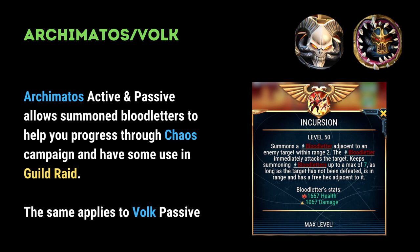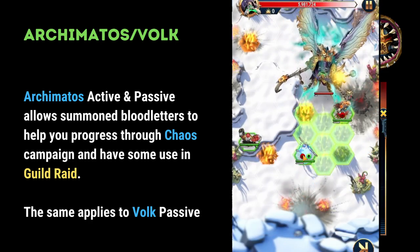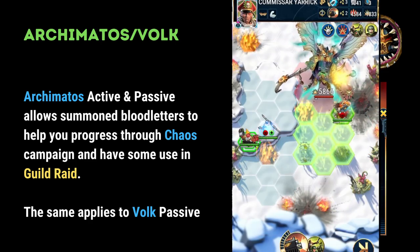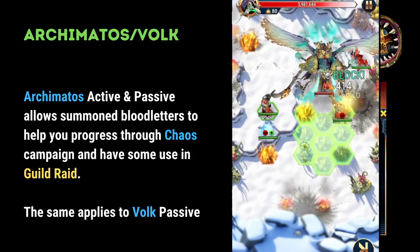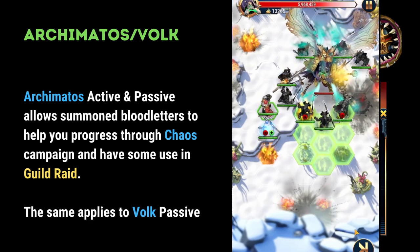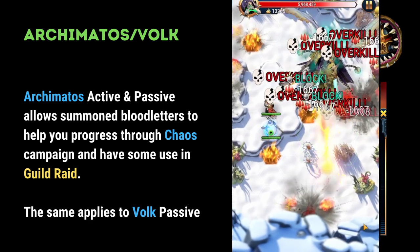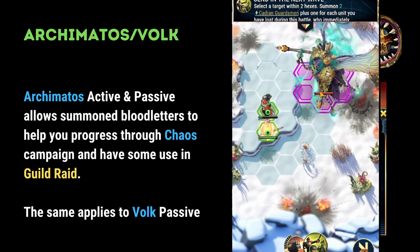Archie's active and passive allow summoned bloodletters to help you progress through the Chaos campaign, and they have some use in guild raid, particularly against the Psycho bosses. Something I've seen players do is use Archie's active to create lots of demons, and when those demons die, you're allowed to use Yarrick to summon more Guardsmen on a sort of follow-up salvo.